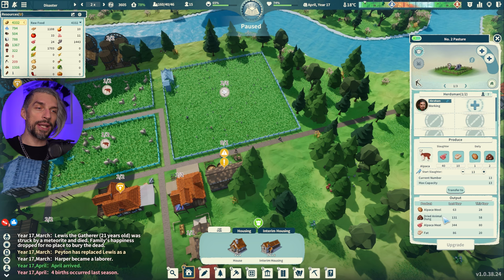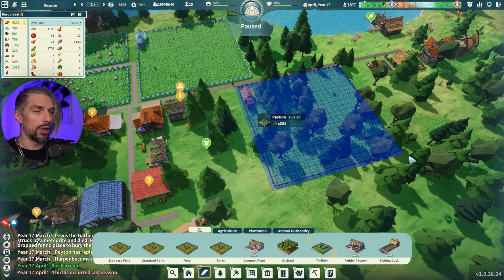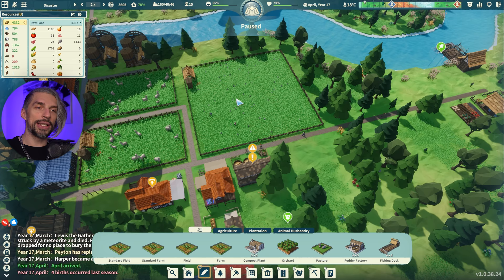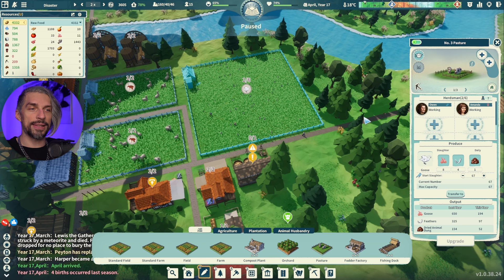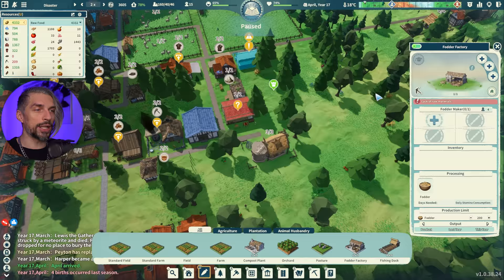Pastures also produce additional resources — alpacas give wool for clothes, geese give feathers. Depending on what animals you have you'll get different results. My advice is to build the biggest pasture size, which I think is 20 by 20. You don't really need to fill them with many people — probably even one person is enough. I tried it in Banished with one person per huge pasture and it went really well.